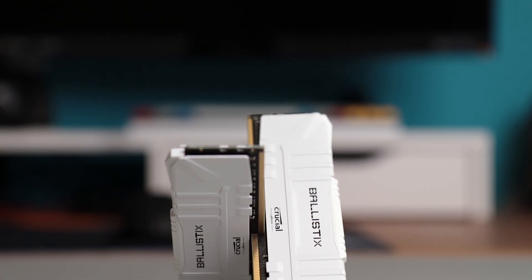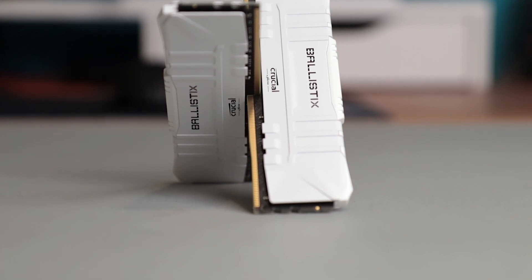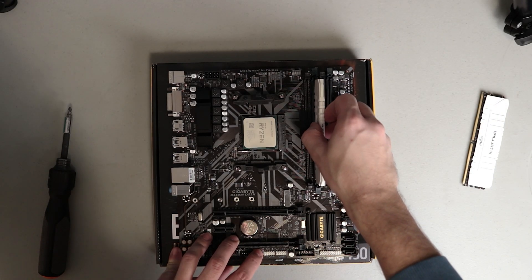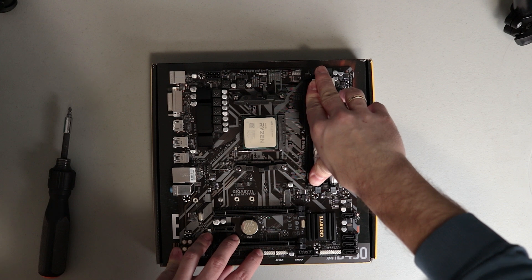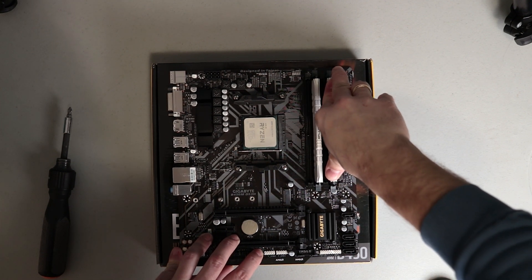This video would not be possible without Crucial memory, so big thanks to Crucial for sending this 32GB kit. This is their Ballistix 3200MHz kit featuring two sticks of 16GB, which is actually better than I expected as it has amazing overclock potential. These kits are also available in red and black colors, and of course RGB and the white one as you can see here.